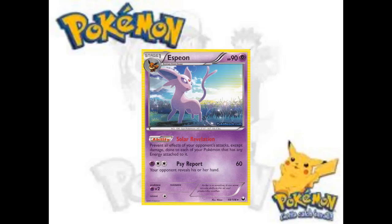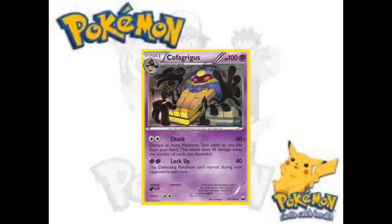Moving on to other interesting cards — Cofagrigus. I want this card to be playable, but there are only four types of tools in the format, for a maximum of 16 cards you can run to contribute to its damage. That's also a bad thing because it takes up 16 slots. It's only 40 damage times the number discarded — you'd have to discard five to kill any EX. Then you have basically no way other than Junk Arm to get them back, or Recycle on a flip. If you get 15 in play you kill three actions — then you just win!